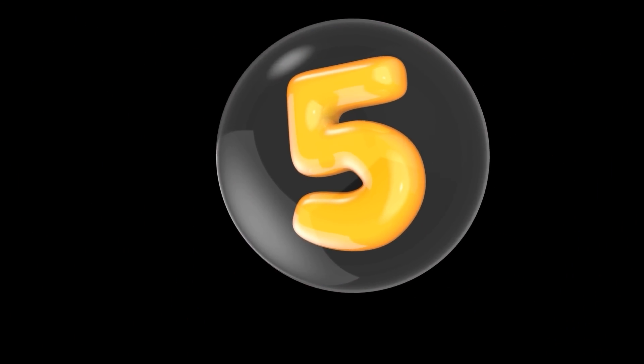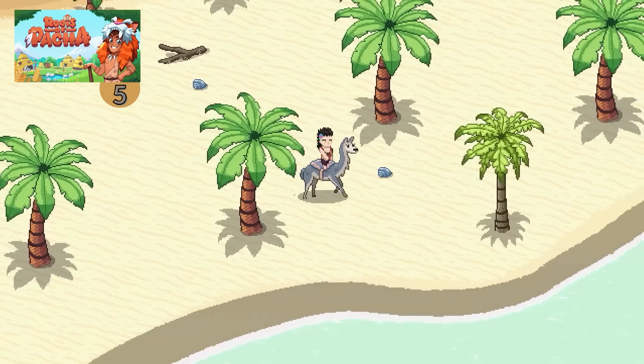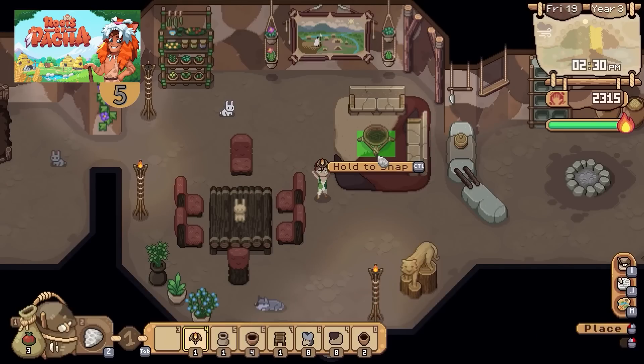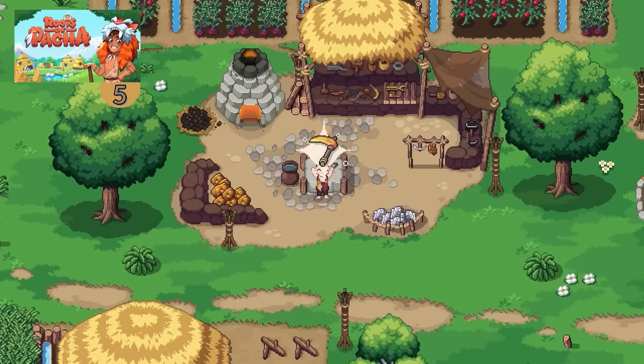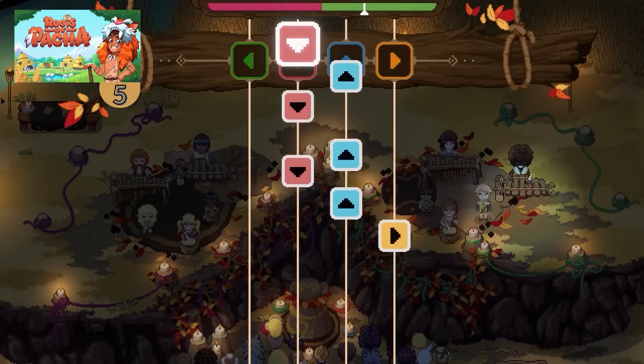Up next is a very anticipated one called Roots of Pasha — a life sim game in a very unique Stone Age setting, which really limits the kind of tech you have available. Basically just stone and wood, but you can still research and create all kinds of unique tools and objects. I have to admit I still haven't played Stardew Valley.